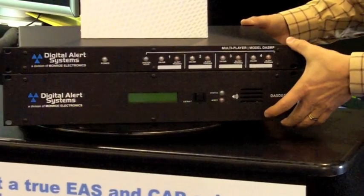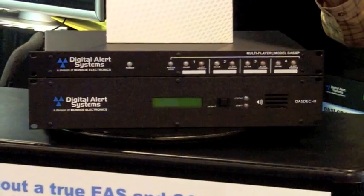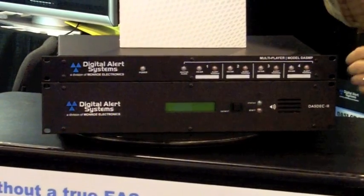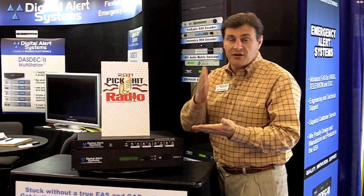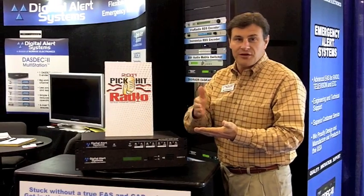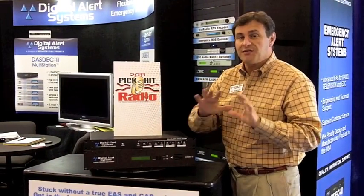So in these three rack units, I can have up to five absolutely discrete encoder decoders, different FIPS codes, different EAS codes, and every one of them can fire individually. That means instead of having a simultaneous or sequential firing, we can now have staggered start times — one after the other, separated by 10 seconds, separated by 50 seconds — it doesn't matter.